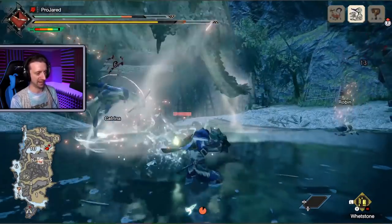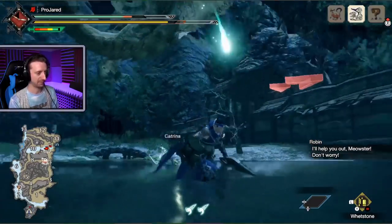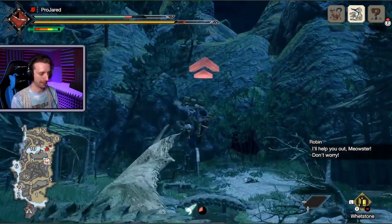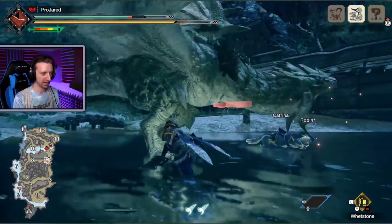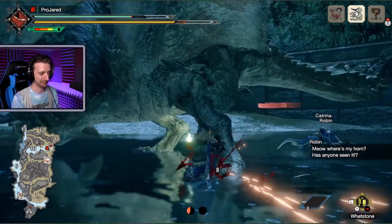You can use your Wirebug in the middle of battle to get some extra attacks in there. For example, L2 and X launches you upward. ZL and A does the wire swoosh — that takes up two charges at the bottom.